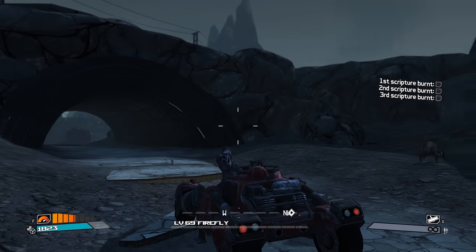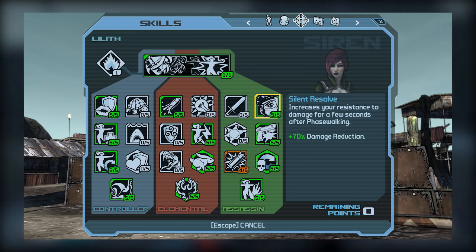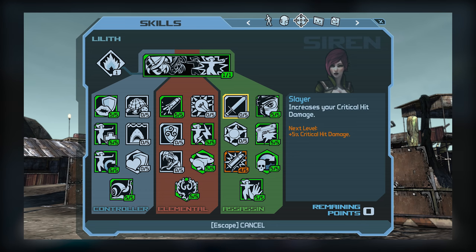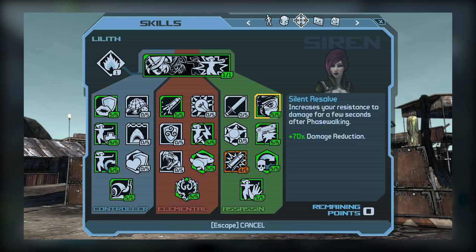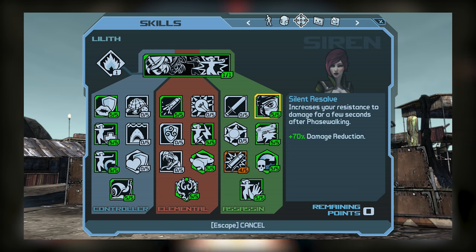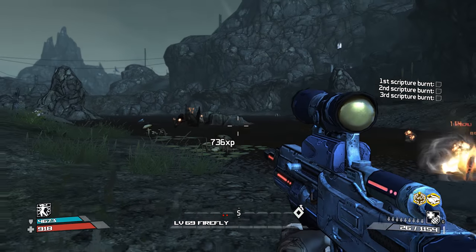Let's move on to the Assassin tree. Both tier 1 skills are pretty nice, however like I mentioned earlier with Resilience, Silent Resolve is simply better as it provides better damage resistance overall. Silent Resolve unfortunately only works after you exit Phase Walk, while Slayer's effects are passive. But since we're building around Phase Walk for this build, it stands to reason that Silent Resolve will get used plenty. Combined with a really bulky shield, you might be surprised just how much damage you can tank. Between both skills, Silent Resolve is probably the better choice overall.